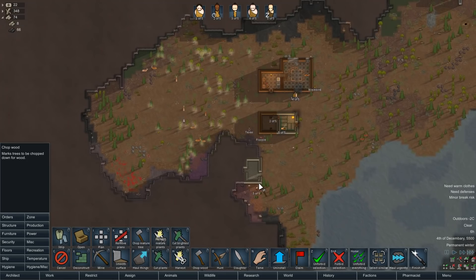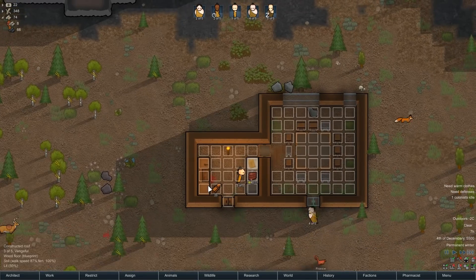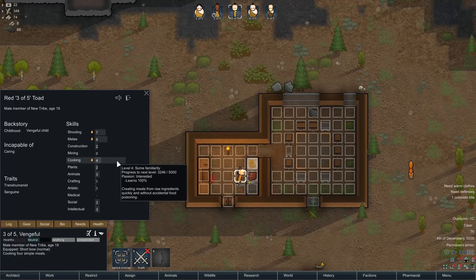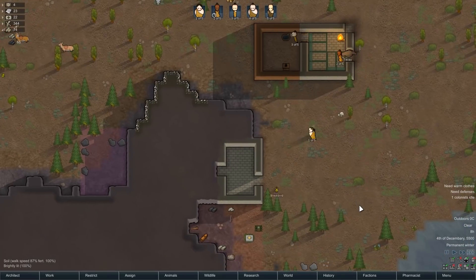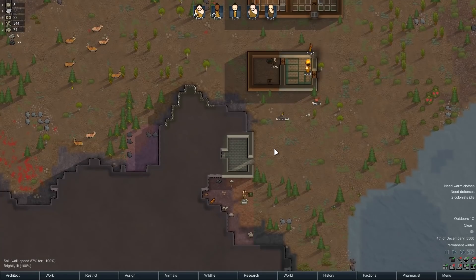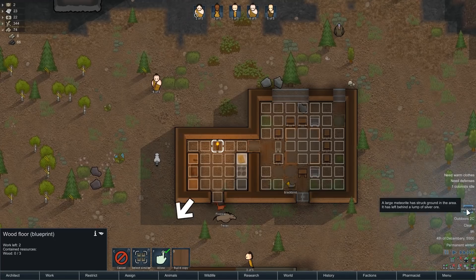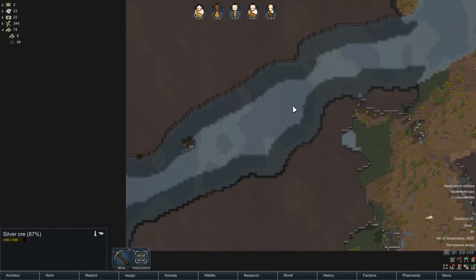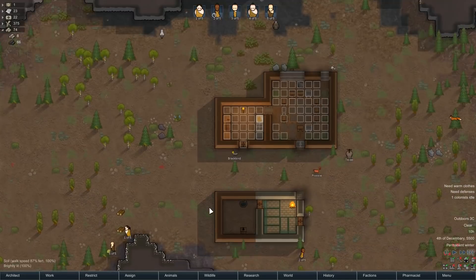Chop it all down. This is the guy who kind of likes to cook and is okay at it. Oh, meteorite already. Is that silver? It's going to be hard to get to — it landed in the middle of a river. But it'll just sit there for later, we'll get around to it.